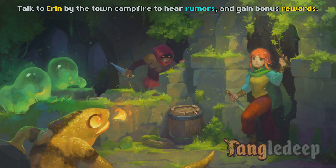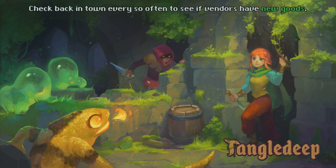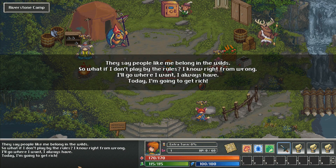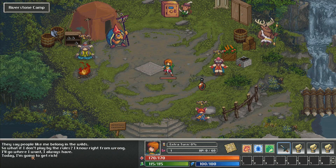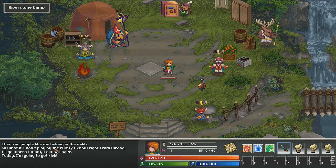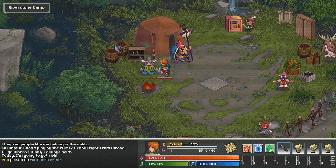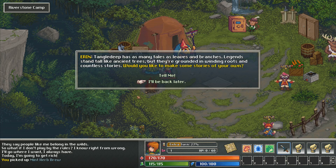Let's get to it already. You can talk to Aaron at the campfire to hear rumors and gain bonus rewards. You can see some of the monsters here — there's a brigand, some slimes, a salamander, and a fire creature. Aaron basically gives you a bunch of random quests. So if I go discover Applewood Grove, I'll get a reward — a green glow torch.